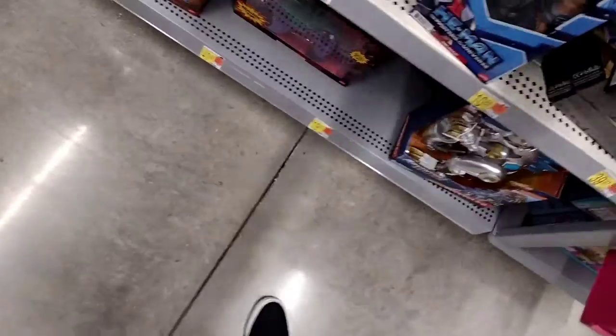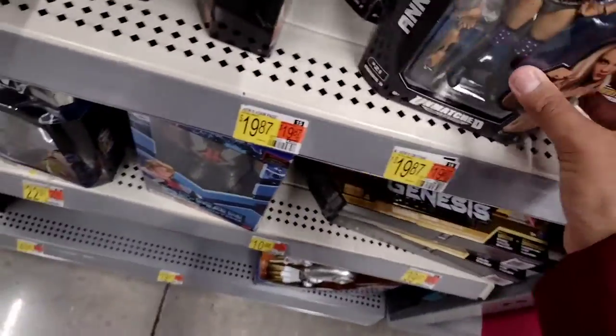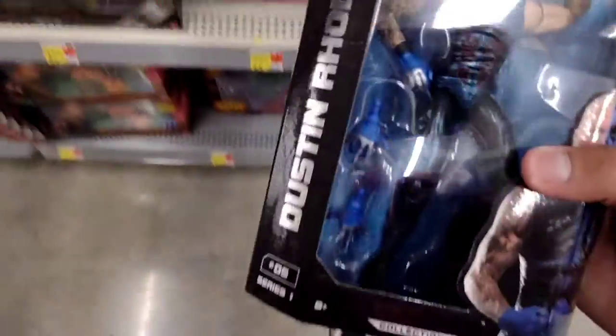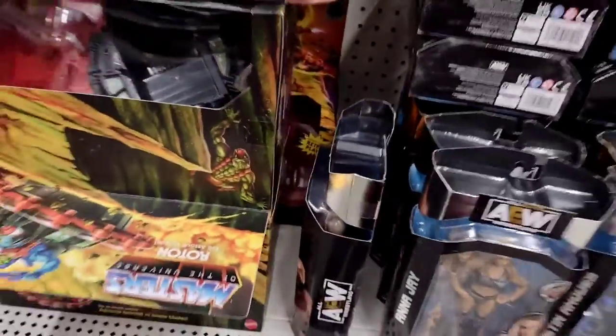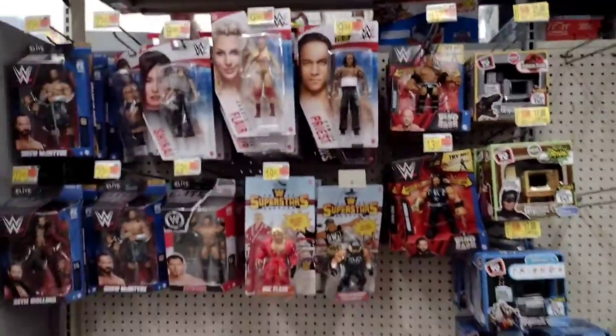Yeah, we have a good amount of figures in here, it's just the amount of room they're giving these figures — it's just not the best anymore. They should open more space, it's the smallest area now. We have another Dustin Rhodes and another Kenny Omega back here. But that's gonna pretty much wrap up the store — that's the AEW section, and to the other side is the WWE figure section.